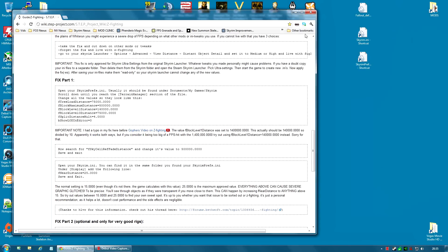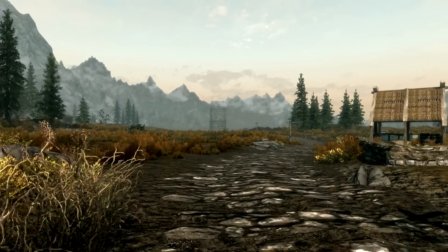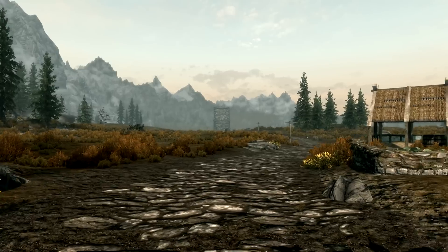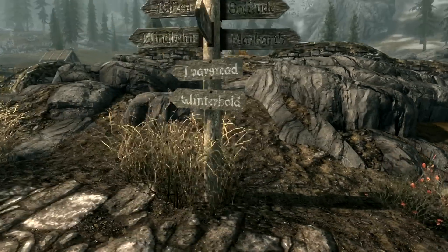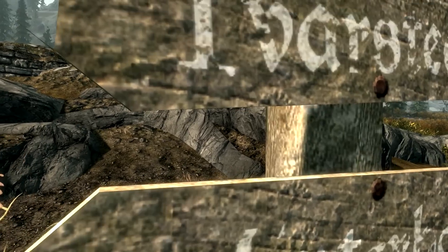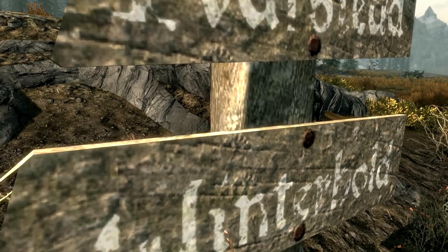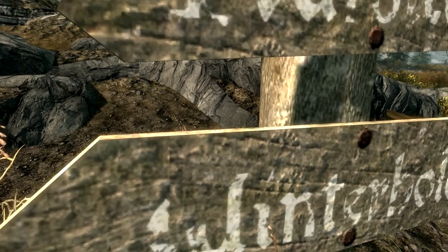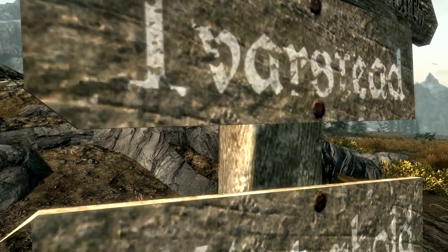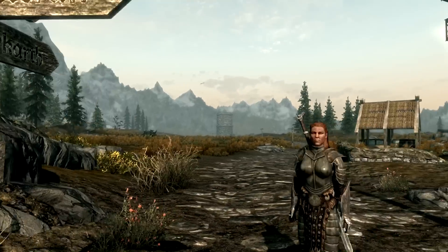Let's see how that looks in-game. So this is with fNearDistance set to 20. The flicker is still there, but it does seem improved — reduced slightly. But what about clipping? Just at the top corner — and the bottom as well — but it's not as bad. I have to look at the corner of my eyes to see it. It's just barely visible. So, it's all about balance — it depends which annoys you most.